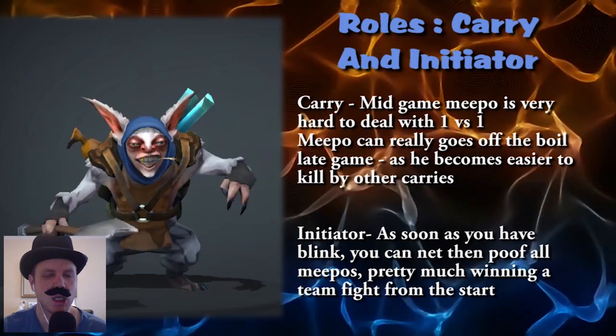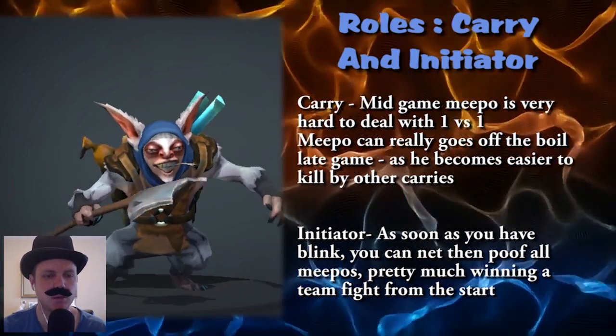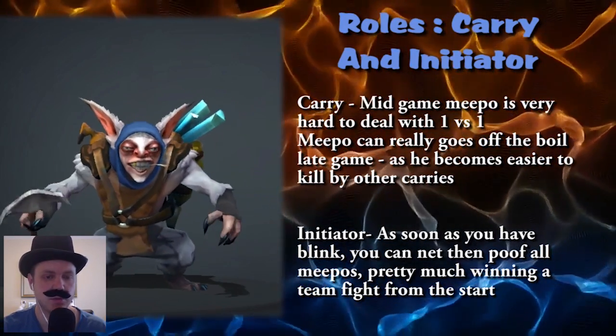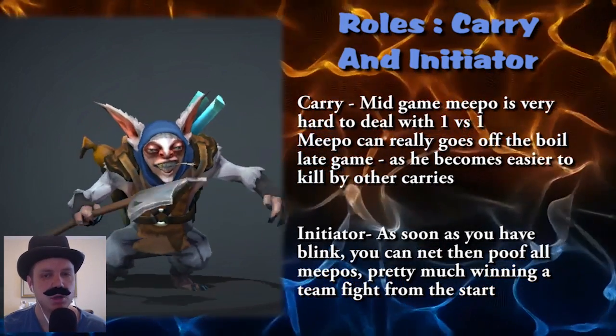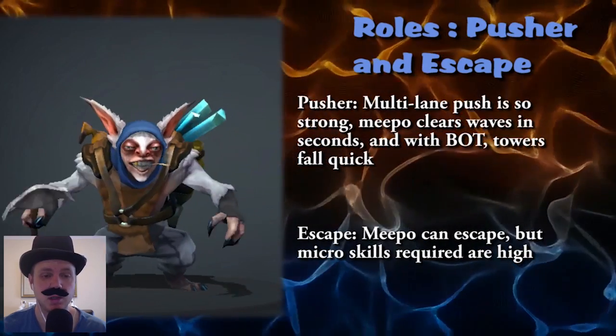Meepo is a carry and an initiator. As a carry, he tends to farm insanely well, do huge levels of nuke and push damage. And 1v1, he's almost impossible to deal with. As an initiator, he can blink on you, net, and then all these Meepos poof in — and that's usually enough to effectively kill you in the game.